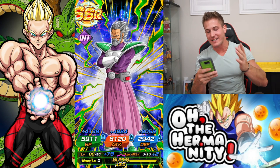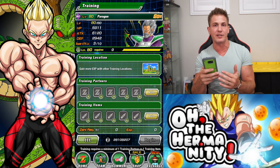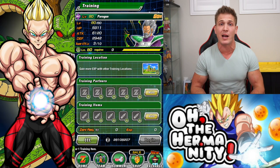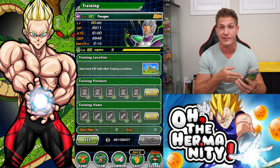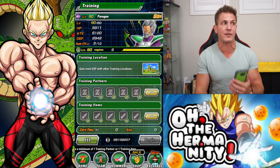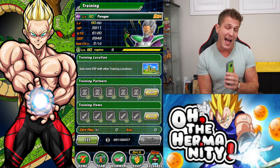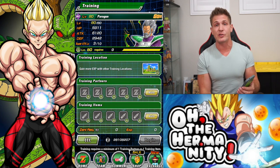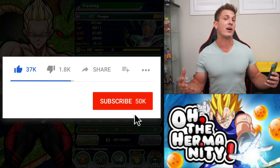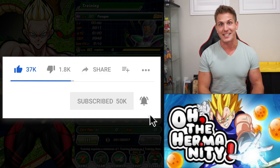It's that easy and it doesn't cost that much Zenny. All you gotta do is have those Paragus units, and you get those all the time. So whenever you have an opportunity like this, take advantage of it. If you haven't pulled many allies or there's a new ally you really want and you want to boost that super attack as fast as possible, make sure you save your Elder Kais for that. Hope you enjoyed this quick tip video, have a wonderful night, click subscribe if you haven't already, and I'll see you in the next video.